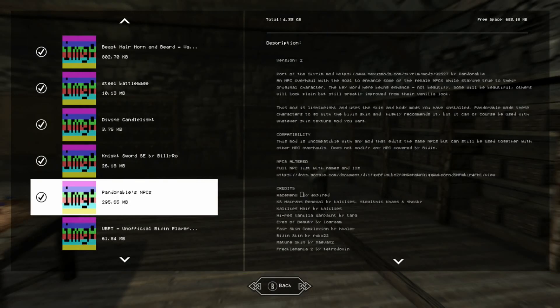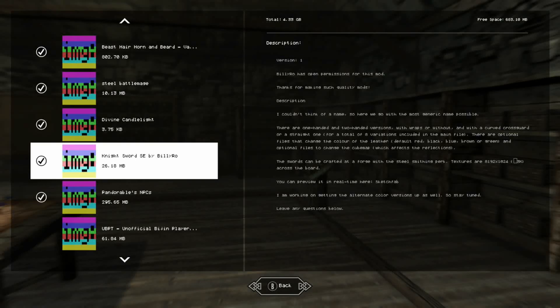We're looking at two mods I have not looked at before. The first one is the Night Sword by Billy Rowe. We're gonna check this one out - there's a ton of versions of them, one-handed and two-handed versions, versions with wraps, different shapes and stuff like that. We're just gonna go ahead and check that mod out and look at all the different versions. It's a simple little sword that looks really good.